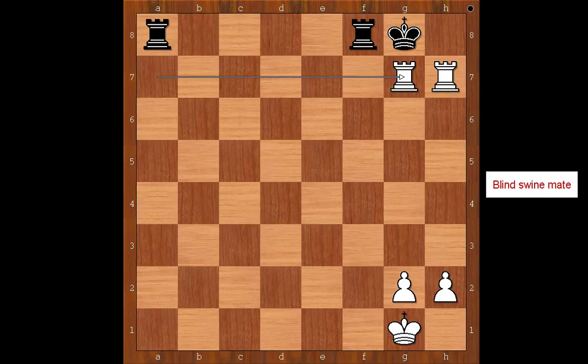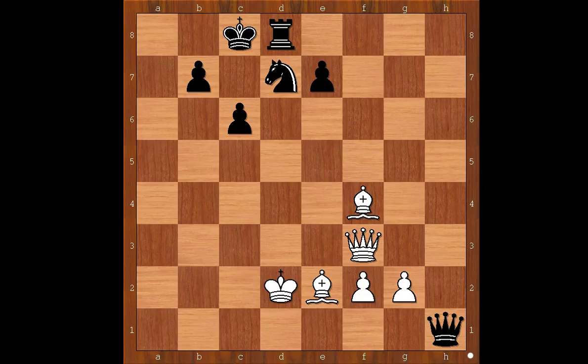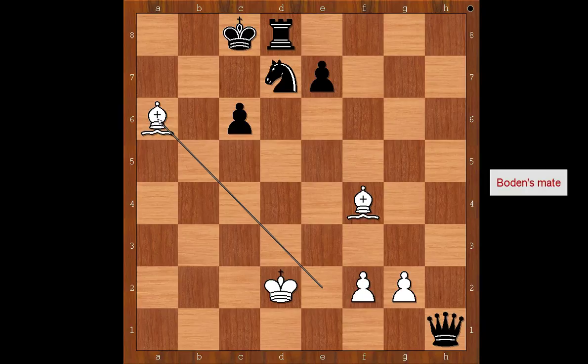Blin's checkmate. White to move and to checkmate in two. First move is Queen takes on c6, check. Pawn takes queen, and there is checkmate in one. Bishop to a6, checkmate.